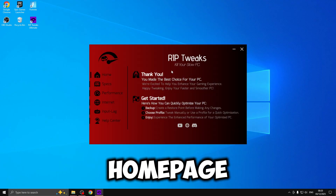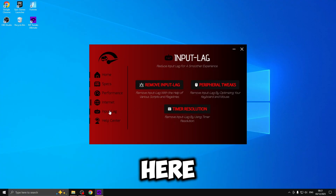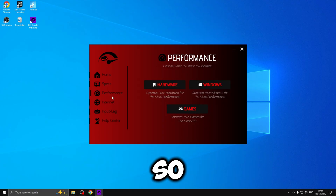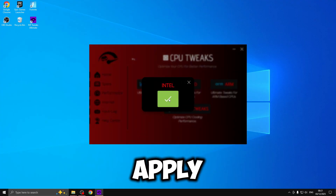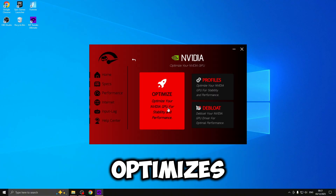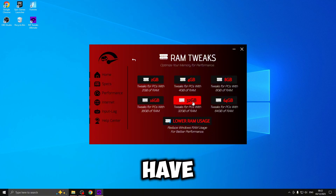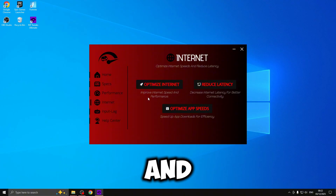When you open up RIP tweaks you get taken to the home page where on the left you can see your specs. Under the performance tab you've got your tweaks, and then internet tweaks and input lag tweaks. Inside performance you have CPU, GPU and RAM options. For CPU you click apply and the tweaks apply; same for cooling tweaks. For GPU, select your NVIDIA GPU, click optimize and apply. For RAM tweaks, select your RAM amount - I have 32 gigabytes - and click apply. Do that for everything including internet tweaks, then restart your PC and all tweaks will have applied.